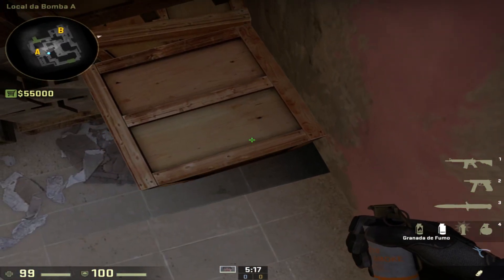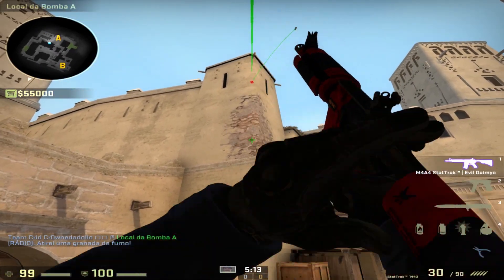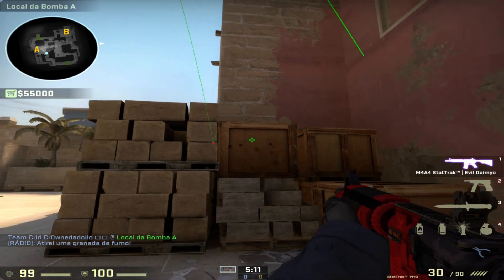So this first one is a SAZ one. You go on top of this box, aim at this black dot, jump throw. You probably saw this from the Gamers Final, from HNS.